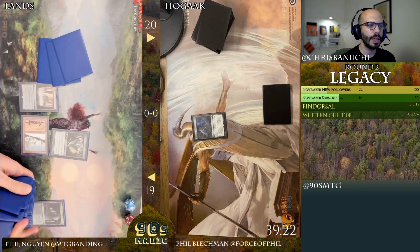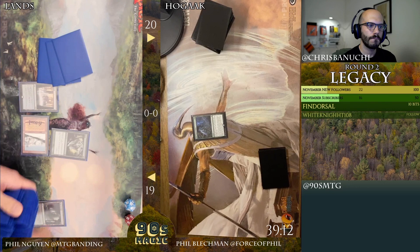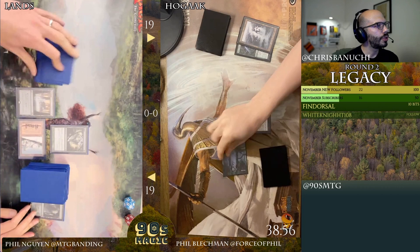I should just add a channel points thing to start the clock so everybody every round has to start the clock or else the round just goes on forever. I'm gonna get a Stitcher Supplier. I'm gonna crack a Polluted Delta. I'll get a Swamp and cast a Stitcher — sounds good.